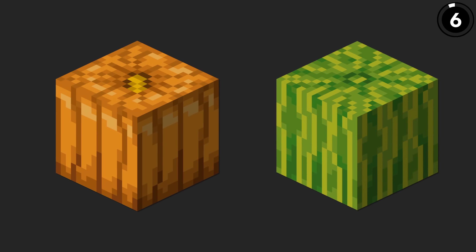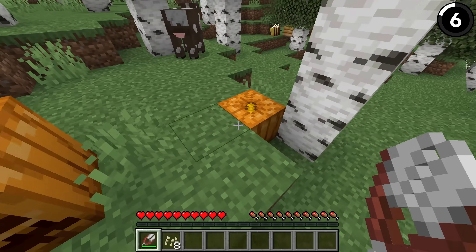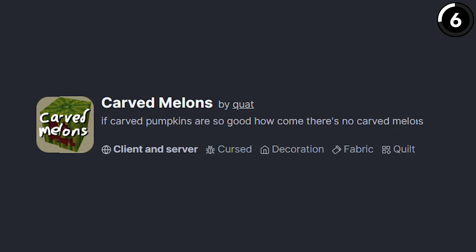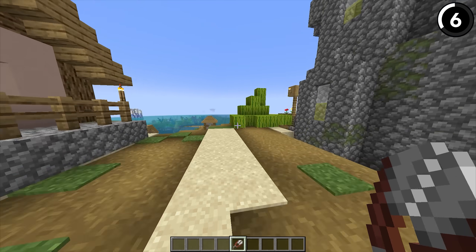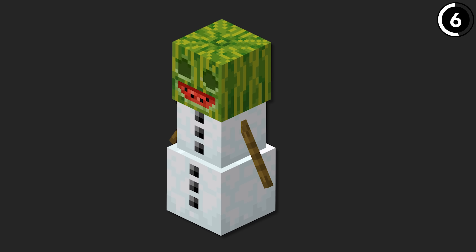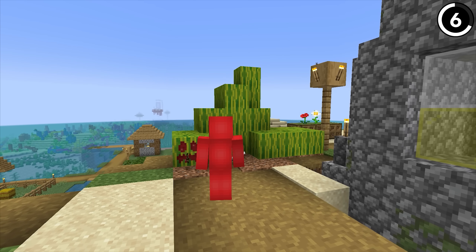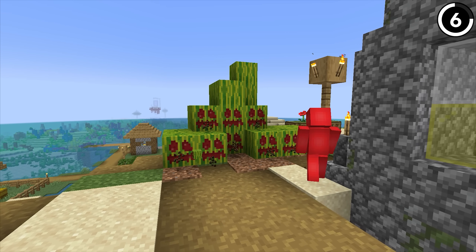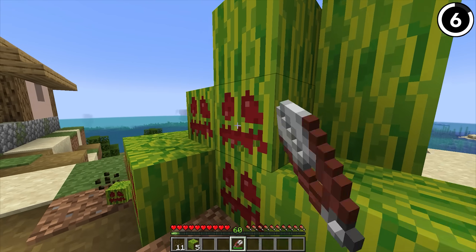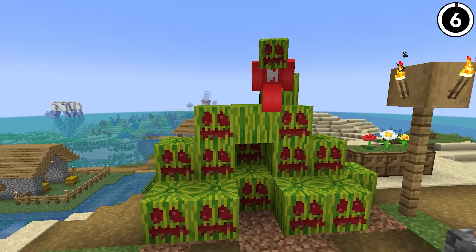While pumpkins and melons have a lot of similarity in Minecraft — particularly with how they're grown — you're able to carve pumpkins but not melons. But this mod fixes that. If you were to put this on your server and go ahead with a pair of shears, you could really confuse your friends when you carve a jack-o-lantern face into the melon. Melon golems were originally planned for Minecraft Earth, so if Mojang ever wanted to add that mob back in, they could do it this way. Though seeing the inside of a melon is a lot grosser than seeing the inside of a pumpkin.